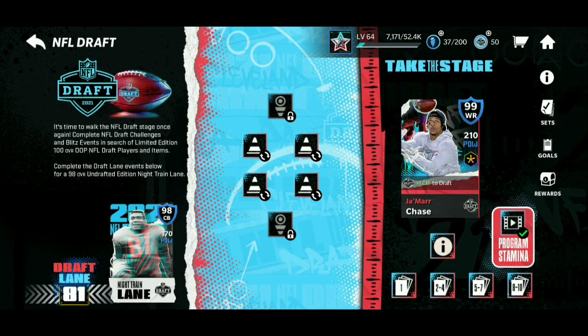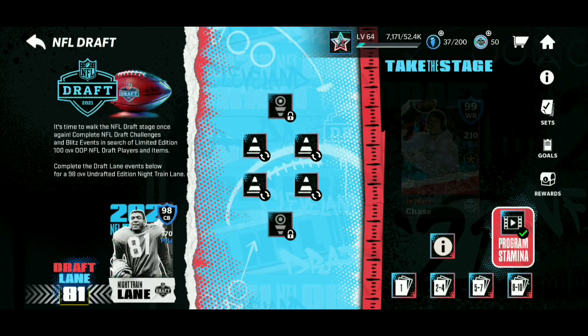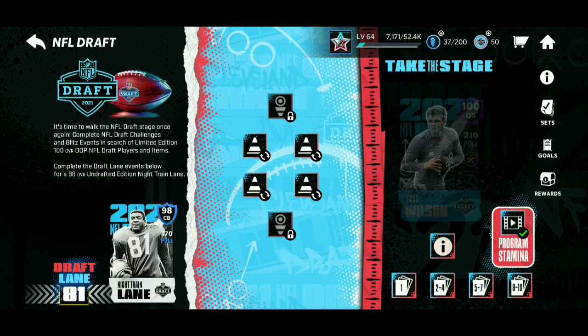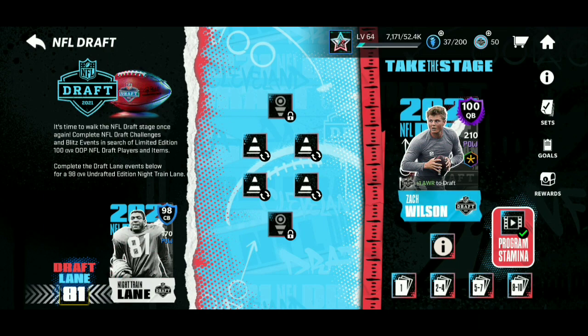All you have to do is get a bunch of badges — 387 overalls and I think 292 pluses — as 7 players. Once you do that, you get 1 shield. When you get 1 shield, you put it into the set with 8 badges and you claim a 96 overall 11-through-32 pick player.